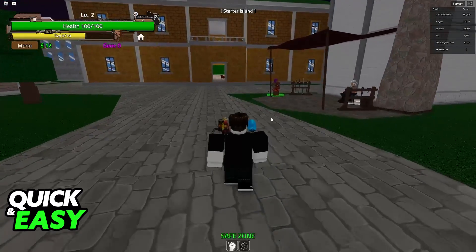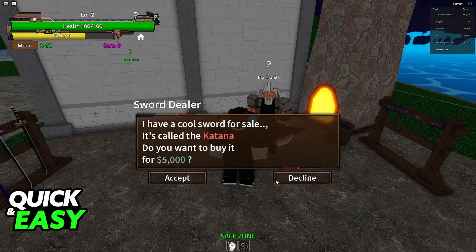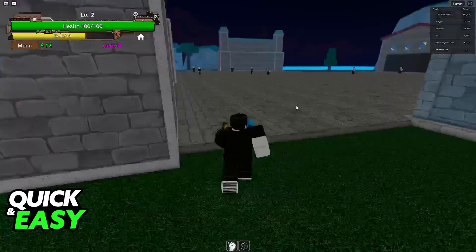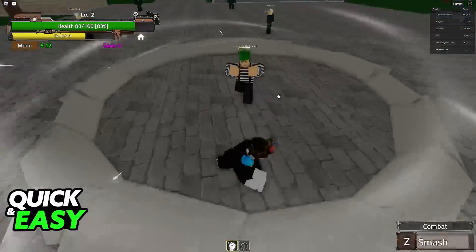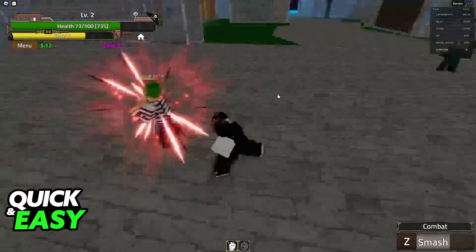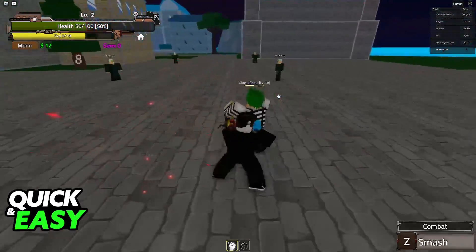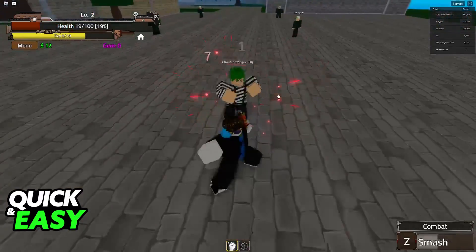As soon as you join you will start on the initial island. You can go ahead and talk to the NPCs, interact and so on. You will be able to defeat enemies — if you go over here to the right you will find a lot of enemies that you can fight to improve your levels so you can purchase a boat and sail to other islands.